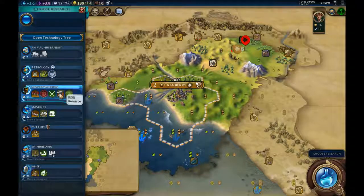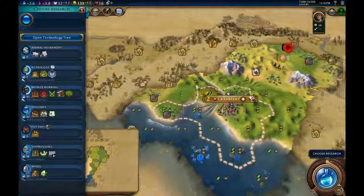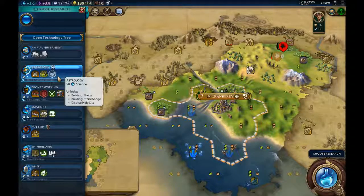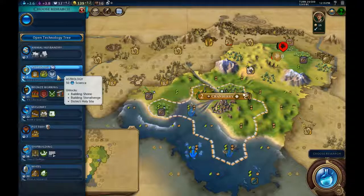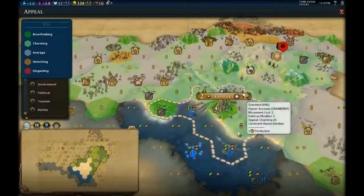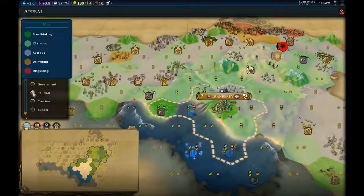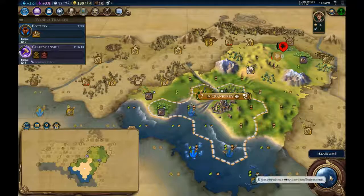We could find where the iron is — that's going to be good for us. We could get our pastures built but we don't have any pastures in our cities yet. If we're going for a religion game — which I often don't — you want to get your holy sites out quickly, especially as Australia. Looking at appeal tiles, there's a charming tile right there which would have been a great spot for the initial holy site — getting that plus three bonus from the unique trait.